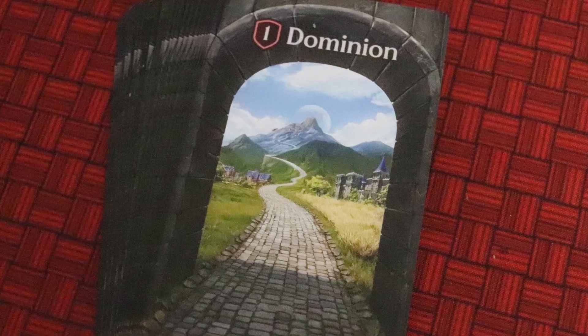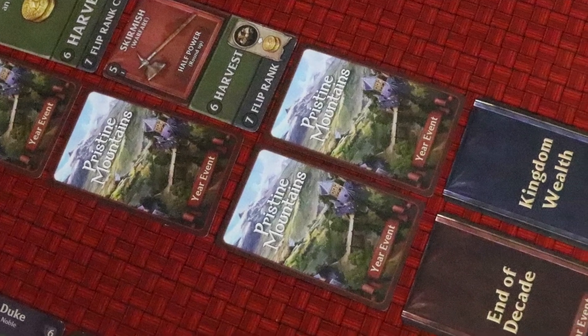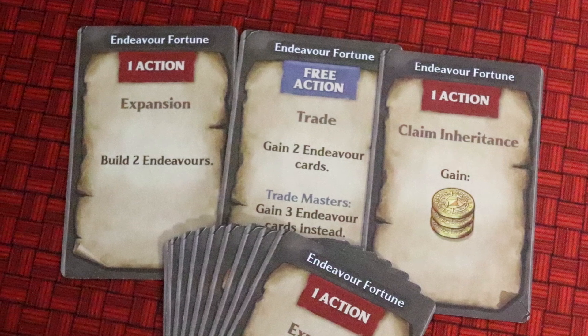Buying a dominion is the next action — they cost ten coins, plus one extra coin for every dominion you've already got, but they are incredibly useful for points at the end of the game. The last main action is to Foresee, which costs either two actions or five coins. It's a high price, but incredibly powerful: you get to see the next three yearly event cards, which could turn the tide of the decade in your favour. You also have free actions: buying endeavour cards, expediting buildings in your build queue, exchanging two cards for one, using your buildings' free actions, or playing endeavour fortune cards for one-time actions like getting three coins or building two endeavours.